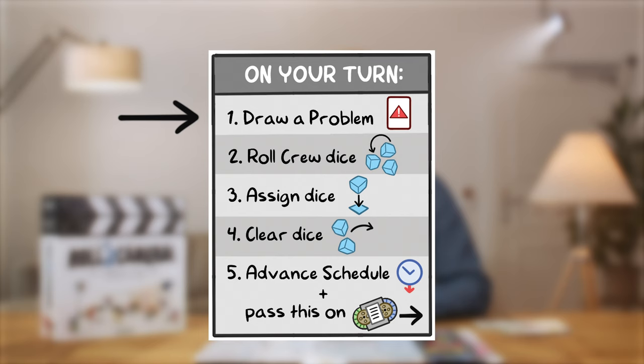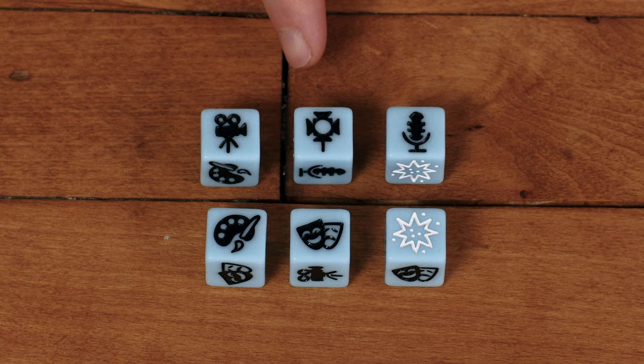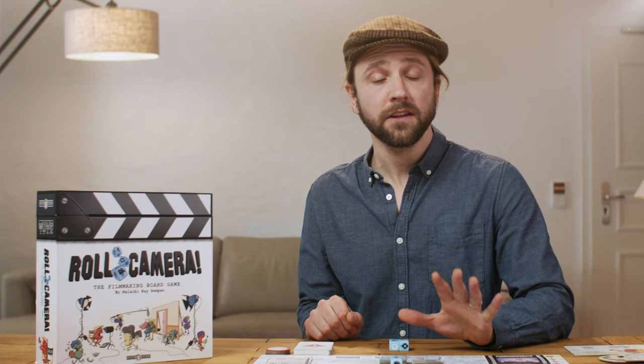Next, we roll the crew dice, which determines which cast and crew you have available to assign on your turn. Each die has the same six faces, each representing a department on the film's production — camera, lighting, sound, art department, actors, and visual effects or VFX. The VFX face is white because it is wild; it can count as any of the other faces, including when setting up for a scene and when taking actions. Normally on your turn you'll roll all six crew dice, but some dice may have been locked in from a previous player's turn.